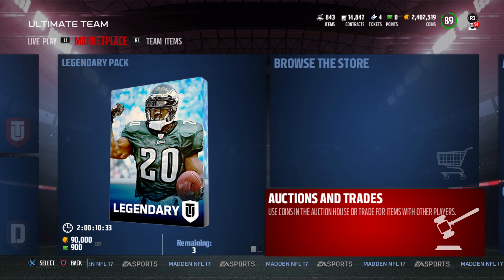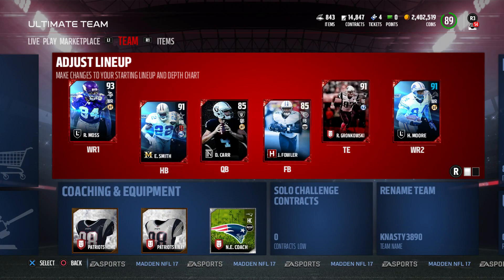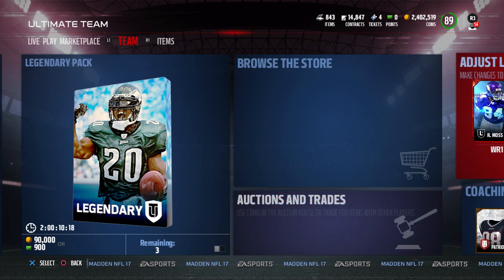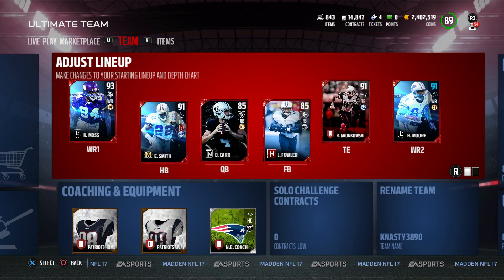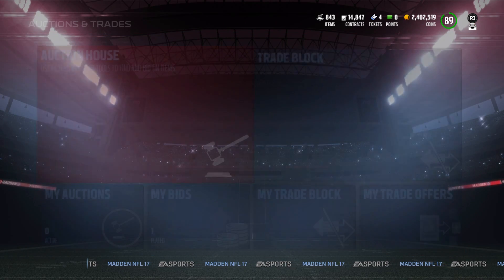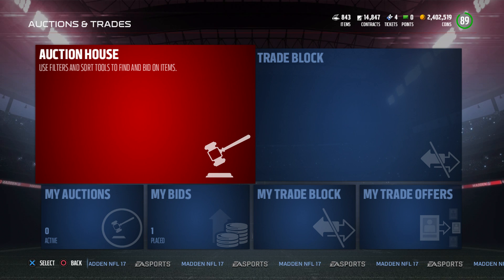I'm going to cover Donovan McNabb and Ted Hendricks. Those are okay cards. The McNabb actually looks really good, but I really don't want McNabb — he always has a slow release, which kills me. But if you're a big Eagles fan, let me know in the comments. The Hendricks is a linebacker for the Oakland Raiders back in the 80s. Very solid card, really good 3-4 player. He's huge, like 6'7".